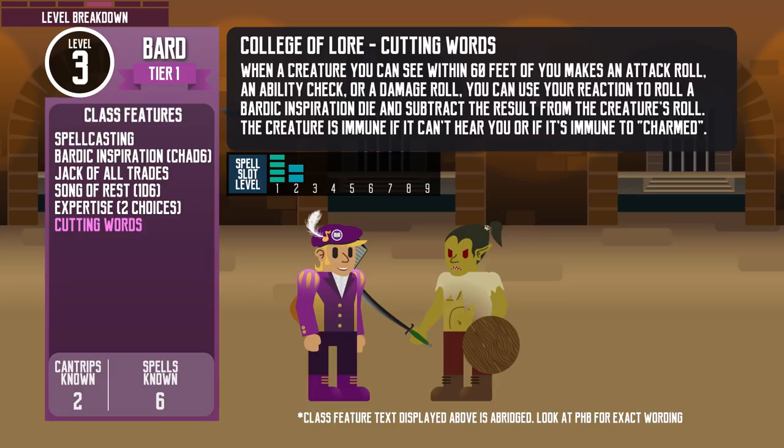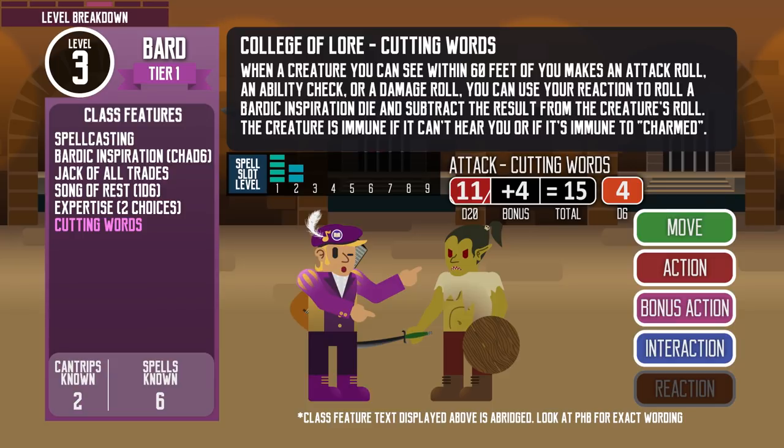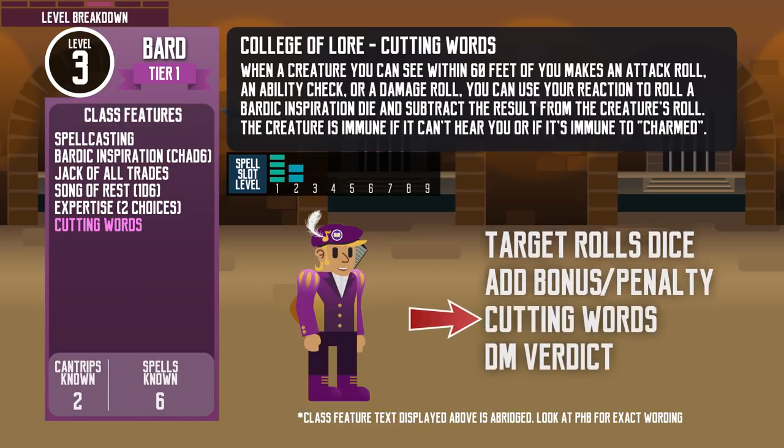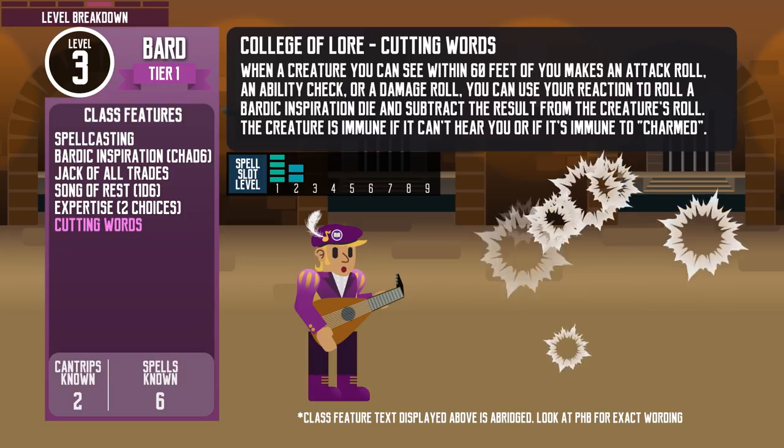They also get the Cutting Words feature — one of my favorite Bard features. Using their reaction, they can distract creatures within 60 feet that they can see. When that creature is making an attack roll, ability check or damage roll, the Bard can roll their Bardic Inspiration die and reduce the target's result by that amount. This feature won't work if the target cannot hear the Bard or can't be charmed. Like Bardic Inspiration, this feature can be used after the creature makes a roll, but before the DM determines whether it succeeds or not. This is easier if your DM rolls dice in the open. They also gain level 2 spell slots, so they can cast spells like Shatter.